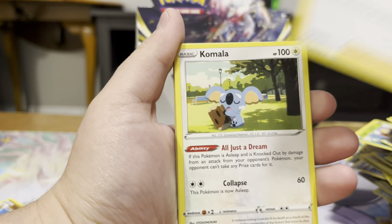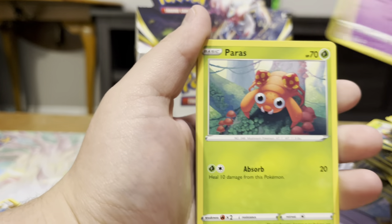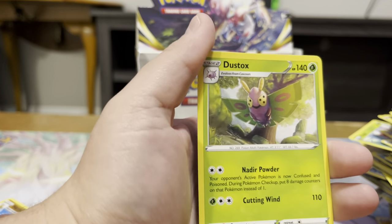Bronzong, Colress's Experiment, Komala, Finneon, Zubat, Paras, Inkay, Basculin, Abomasnow, and Dustox.